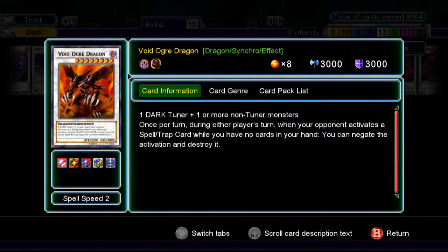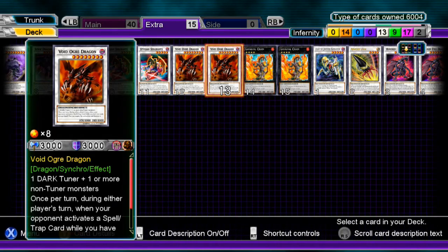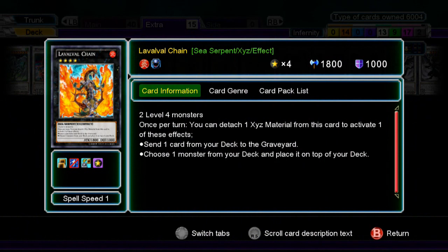Two Void Ogres — just to negate stuff if you have no cards in hand, of course. One Overmind in Malicious Zombies — really good card. Two Laval Chains to put Archfiend on top of your deck to draw it next turn, or to dump Archfiends, Avengers, or Patrol into the grave. It pretty much does all that. I rarely see this card but it's there to be there.